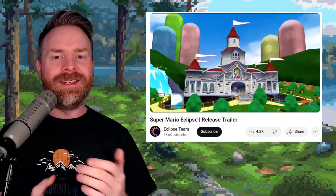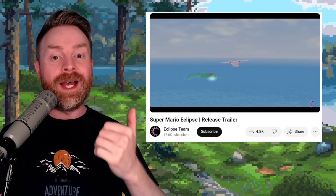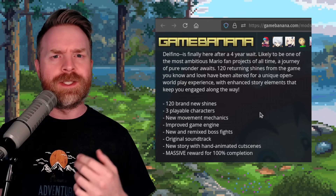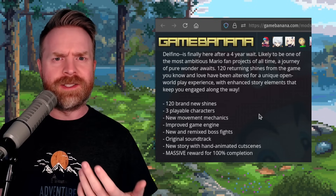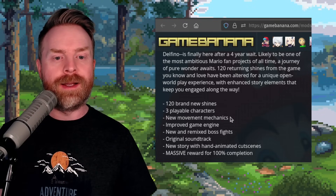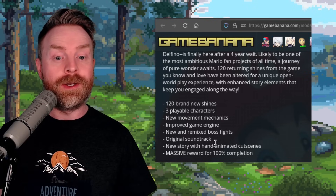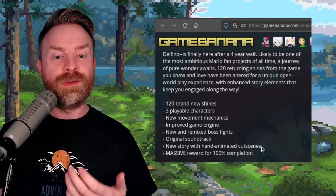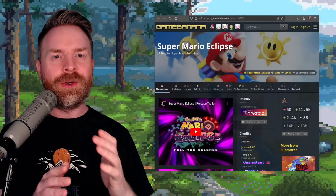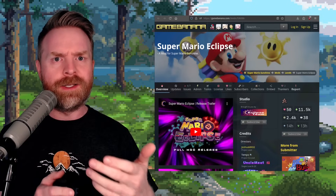Next up, we're talking about Super Mario Eclipse, which has just dropped on Game Banana. This is a massive overhaul — a massive mod to Super Mario Sunshine. There are 120 brand new shrines, 3 playable characters, new movement mechanics, an improved game engine, new and remixed boss fights, an original soundtrack, a new story with hand-animated cutscenes, and a massive reward for 100% completion. It is up on Game Banana, it works with Dolphin Emulator, and let me know your thoughts in the comments below — are you interested in playing Super Mario Eclipse?